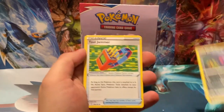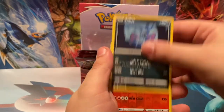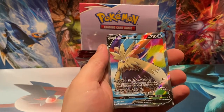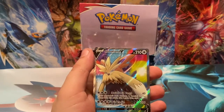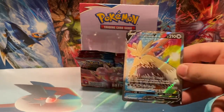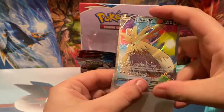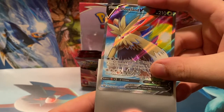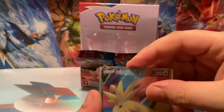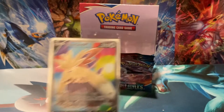Lopunny, Morepeko, Togedemaru, Baltoy, Mr. Mime, Fomantis, Spearow, Zubat, Emboar — and Stoutland V Full Art! That is an awesome card right there. Emboar was the reverse holo rare. Stoutland V Full Art — I'm not sure if that's an alternate art card or not, but Stoutland V Full Art, that's a great full art right there. I really like that one actually — definitely a crowd pleaser, especially giving Stoutland some love.